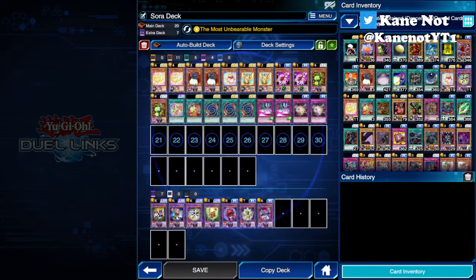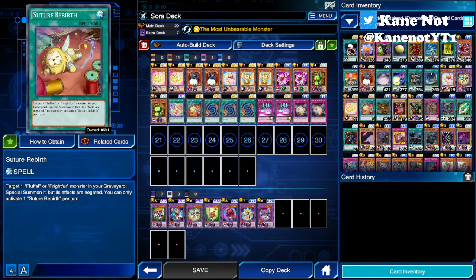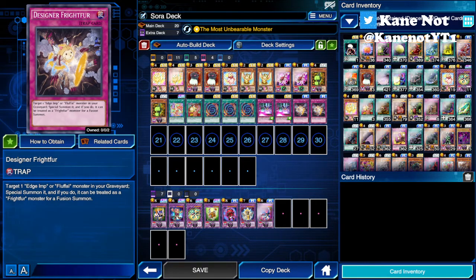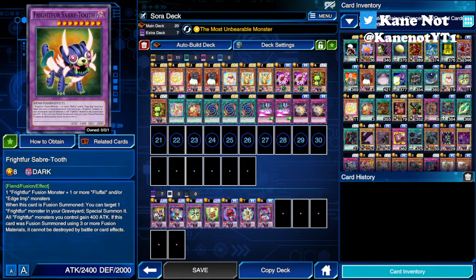For the updates regarding the Sora Pierce event cards, I've obtained up to 3 copies of Future Rebirth. It's useful in certain scenarios but not all the time, so you gotta be careful about that. If you want something more flexible, I do recommend using Designer Frightfur, since it targets Edge Imp and Fluffal monsters in your graveyard to be brought onto the field with the option to turn them into Frightfur monsters so you can go into Fusion Summoning into Frightfur Sabertooth.